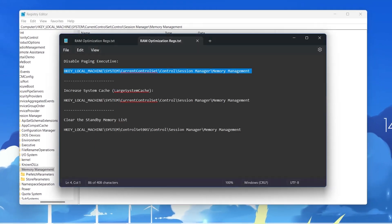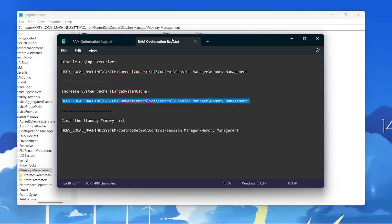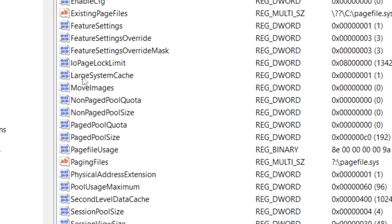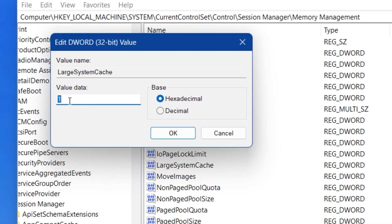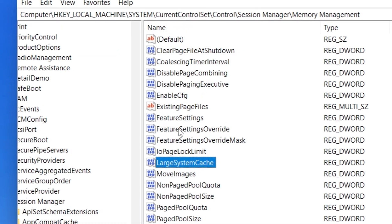Open the .txt file again and copy the second path. Paste it into the registry search bar and press Enter. In the same directory you will also find Large System Cache — right click, go to Modify, and change the value data to 1 as well. Set the base to Hexadecimal and hit OK.